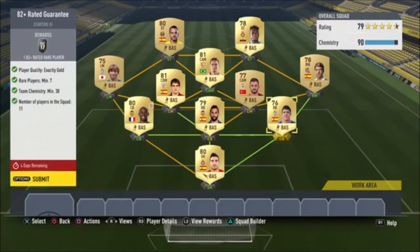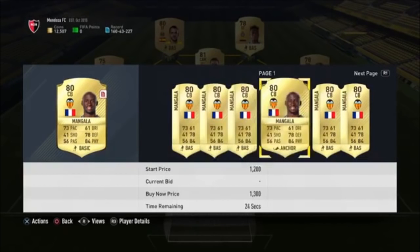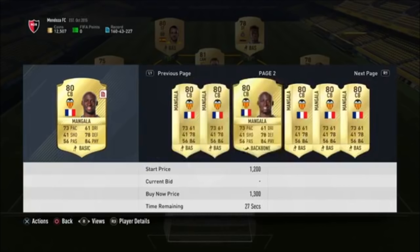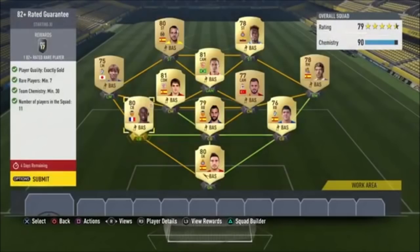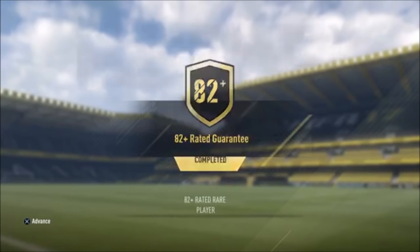Alright, so here we are — I've made a few changes. I ended up getting rid of Garai, Ruiz, Nasri, and one of the other center mids. This team costs around 650-700 coins per player. Mangala I already had — he should be pretty cheap, but if he's too expensive there are alternatives. All in, it costs about 7k to complete this SBC. If you do it right you'll get the untradeable 82+ rated guarantee pack.